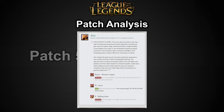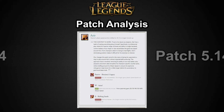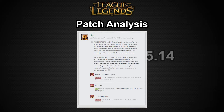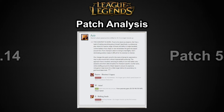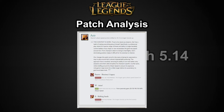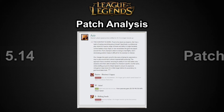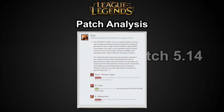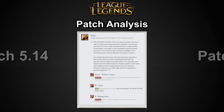Azir is getting some pretty big changes. The passive Will of the Emperor no longer exists — he no longer gains attack speed based on cooldown reduction. Now he gets attack speed based on the level of his W, up to 60% attack speed. This is basically the same as before, but he gets it earlier now. Usually Azir doesn't get 40% CDR until past level 9 or even level 14-15, so he's going to be stronger earlier as that late-game hyper carry AP marksman.